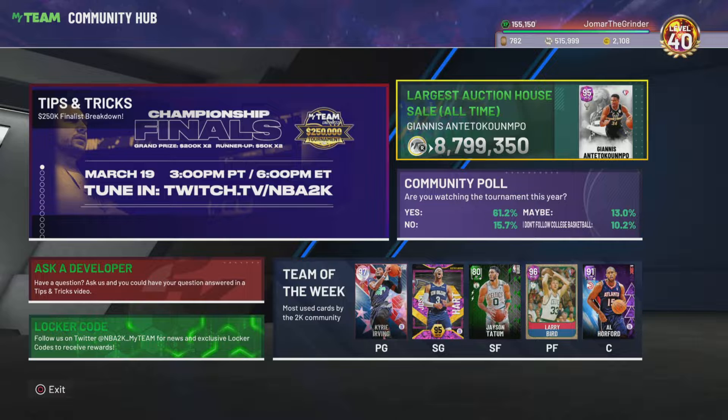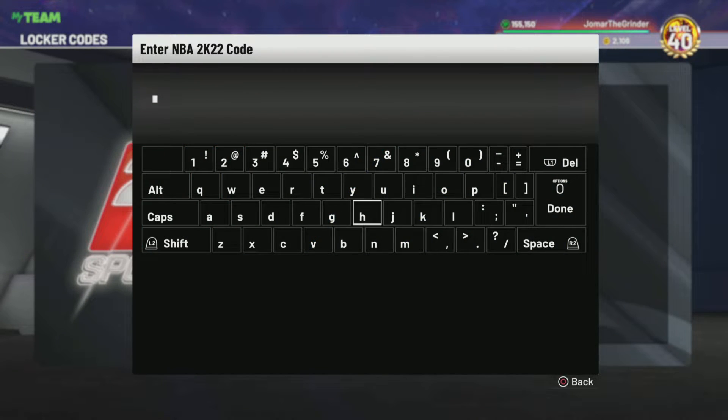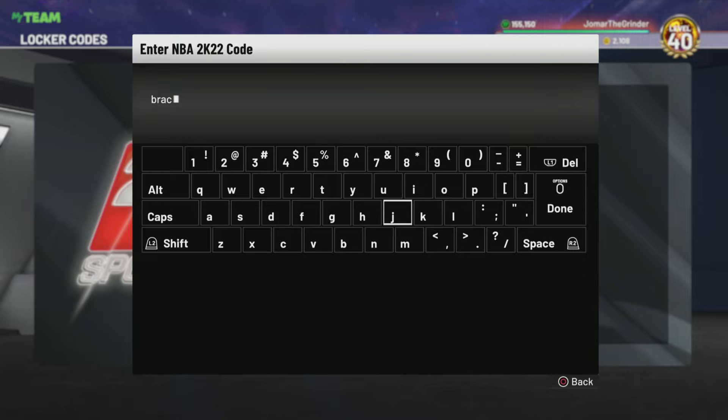Anywho, the next locker code — oh my god, there's a Giannis all-time pink diamond NBA 75th anniversary card. Anywho guys, this is the locker code, I'll put it up on the screen right now. I'll use Share Factory, which is my editing app, to put it up; if not, I'll put it up for 10 seconds like I always do. The code is: bracket-busters-in-my-team. I'm putting it up on screen for 10 seconds right now.